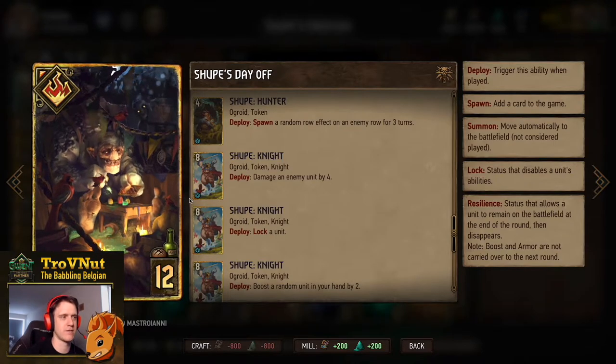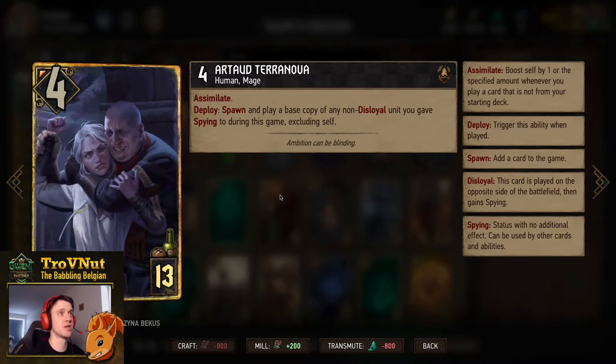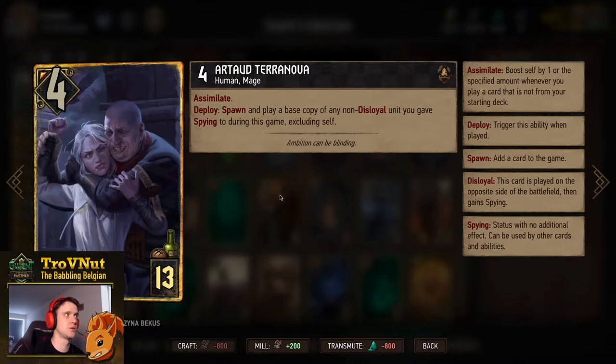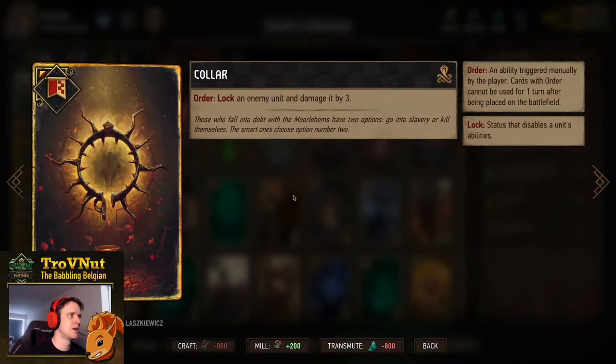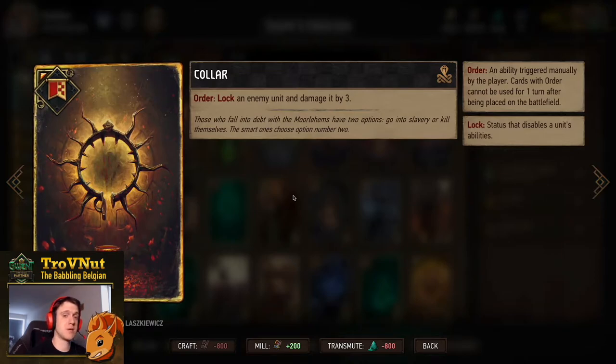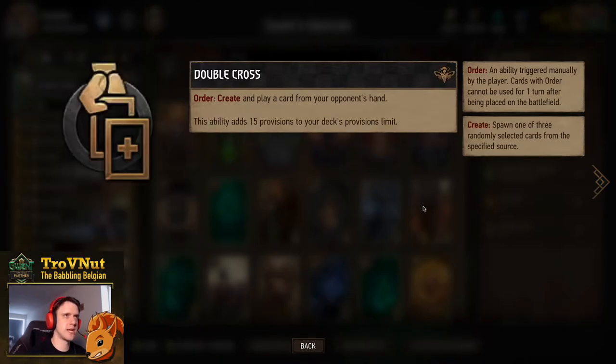Last but not least is Artaud Terra Nova - four power for thirteen provisions with Assimilate. On deploy you spawn and play a base copy of a non-disloyal unit you gave spying to during this game. That's why Xanad Turncoat and Mage Torturer are in the deck - you need to give spying to a unit you want to copy later with Artaud. This is also the reason why Fur Cart would be more interesting than Cantarella. Our stratagem is Kolic - lock an enemy unit and damage it by three for a bit more control on blue coin.